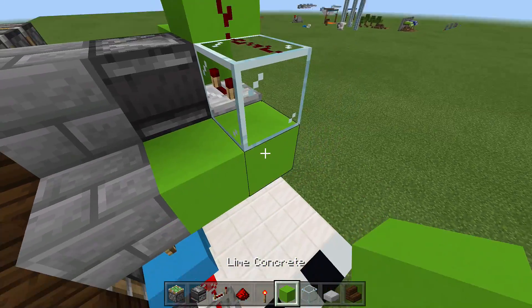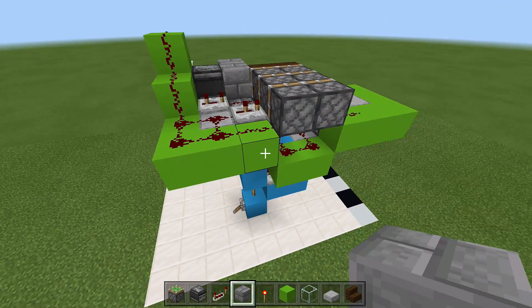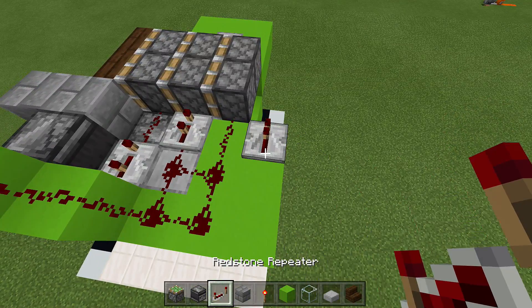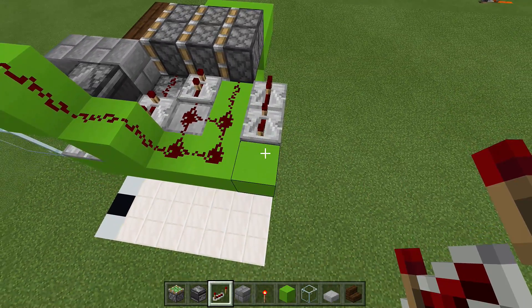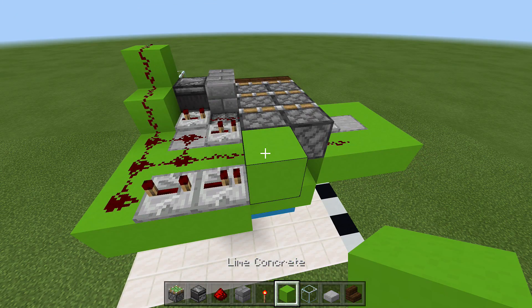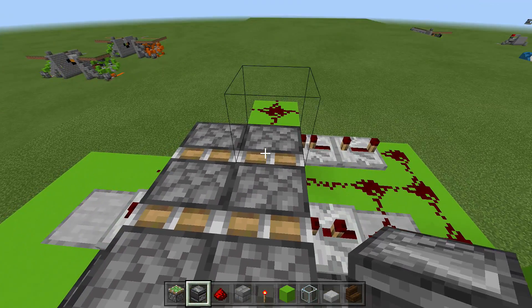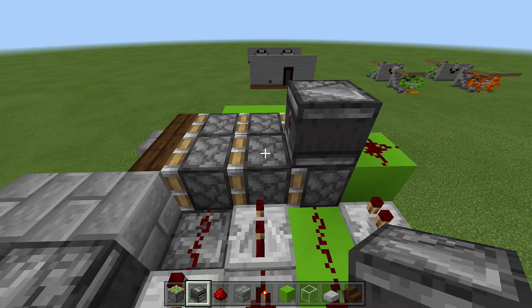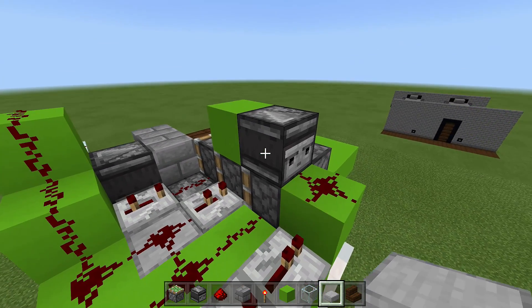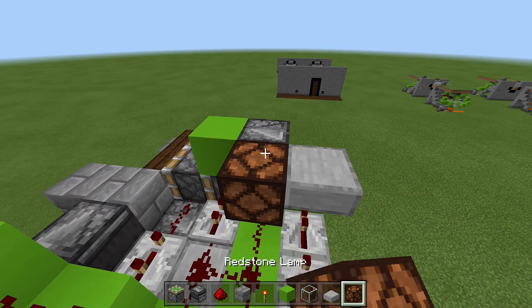Come down a block with another piece of redstone going into a block of choice. Then swing back and come out three blocks, placing a repeater on one tick, a repeater on four ticks with redstone behind it. Place a block in front of the one-tick repeater with redstone on top, then face an observer block in towards your triple piston extender with a block in front of it. Take out your slabs and place a slab upside down next to that redstone.